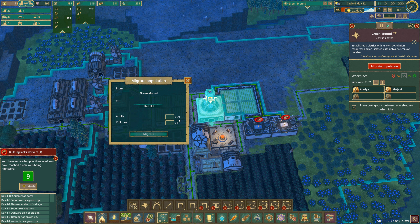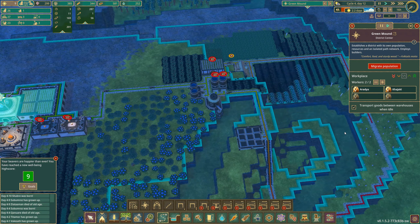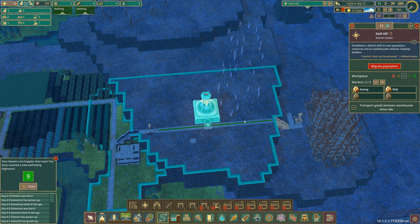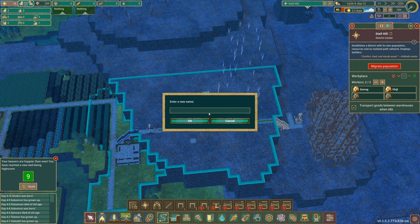So we're going to migrate three population to Steel Hill — which I've typoed to 'Stelle Hill'. Migrate please. Okay, so Steel Hill needs to be renamed to Steel Hill — better.